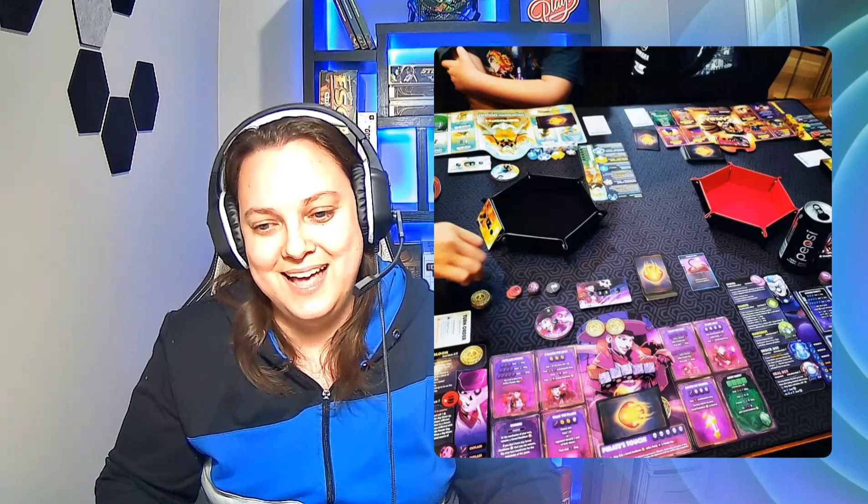In my number five position I have Champions of Midgard. It's another dice game with worker placement. The dice you collect are your warriors, and you'll be rolling them to see what they accomplish. First you acquire them through worker placement — take a red die warrior here, a black die warrior there.